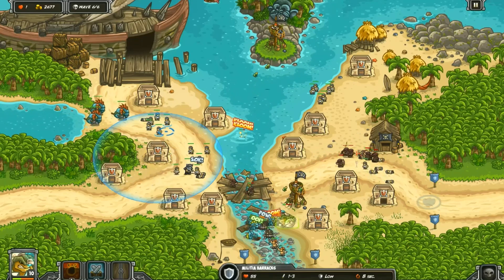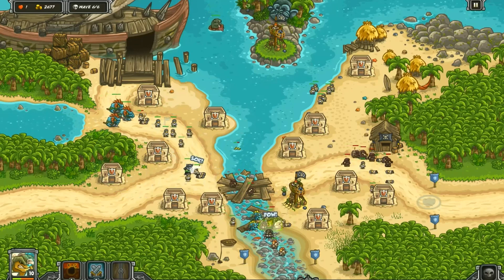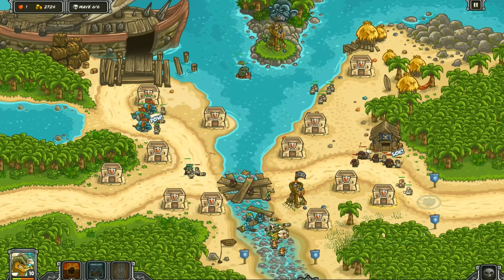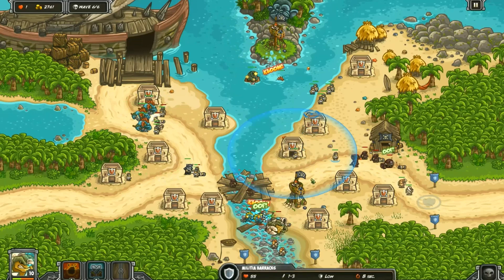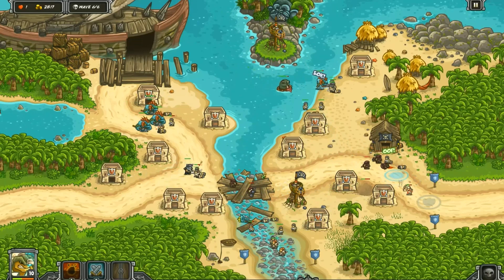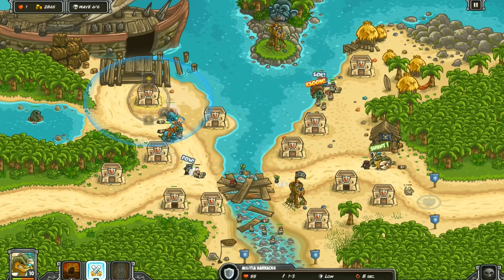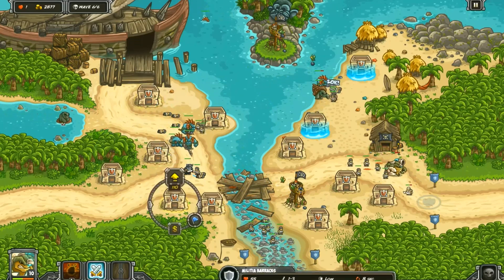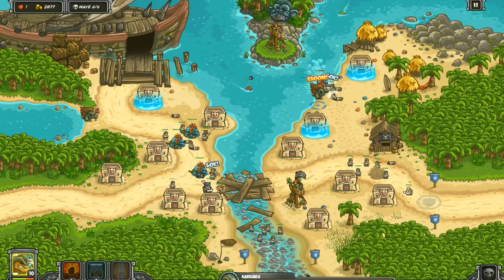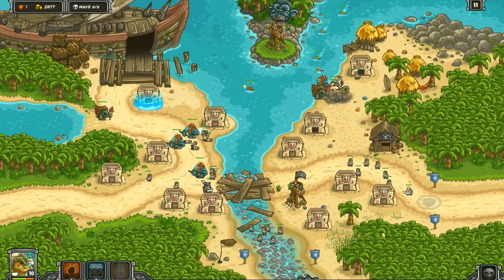I gotta hold those red spines over on the left-hand side. I see those desert archers — we're gonna address that. I just gotta hack away at them now. This wave is a lot of micromanaging.